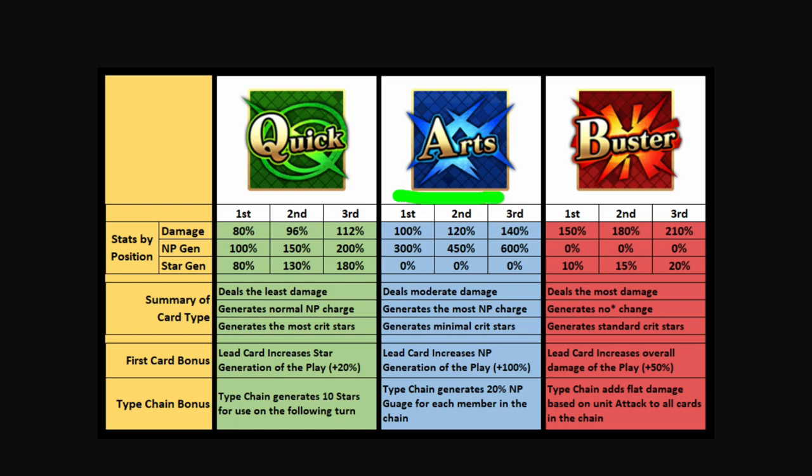Next up is the arts card. The arts card does standard amounts of damage — 100, 120, and 140. It does the most NP generation out of any of the card types, and that is what makes it really solid. It has no modifiers for star gen, but that doesn't mean an arts card cannot generate a star — it in fact can. It just means the factors at play will be hit counts, the star gen buffs in the comp, or the servant's base star generation rate. Its lead card bonus makes it a really good choice for that lead card slot because it's going to increase the NP generation of the hand by 100%, which can be really solid for either refunding after an NP or just trying to get to your NP in the first place.